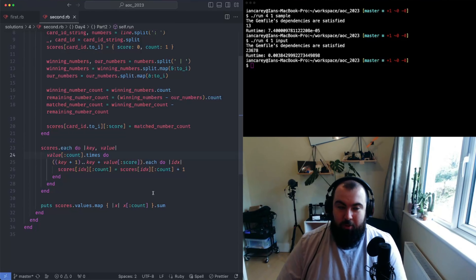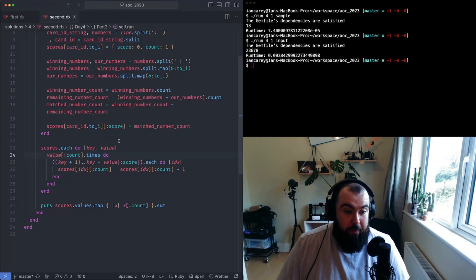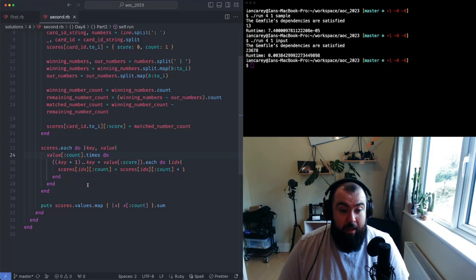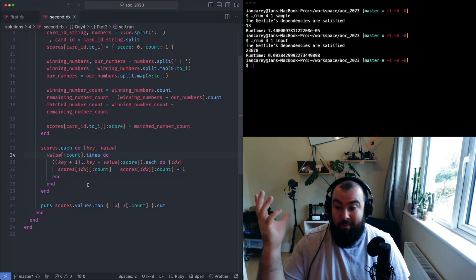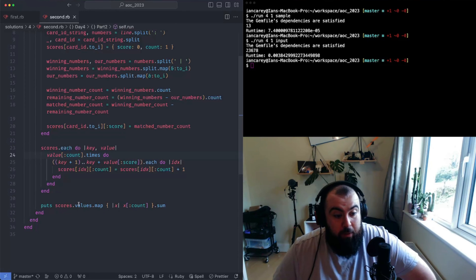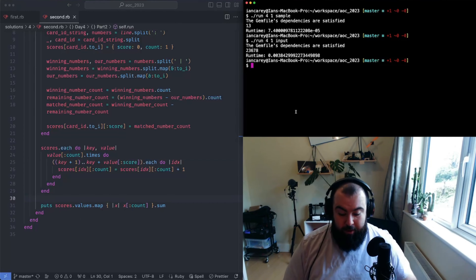It's a little convoluted to think about but it's basically just a nested loop - not terribly complicated. By the time we've looped through every scorecard, updating the counts all the way down as we go, our data set will have each entry with a count and a score. All we're interested in is the count. We sum all the counts together and that gives us the answer.